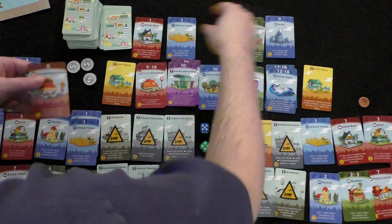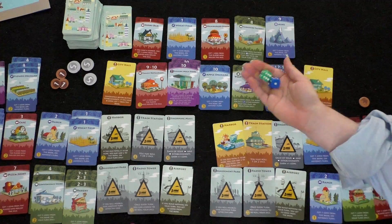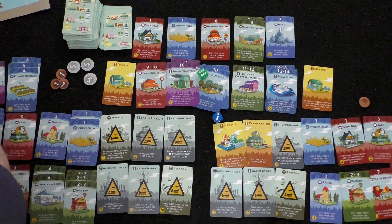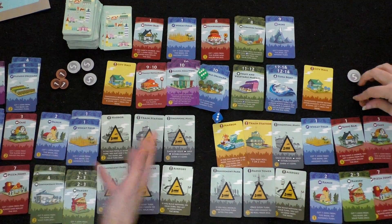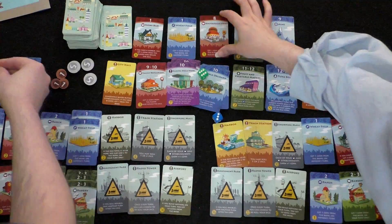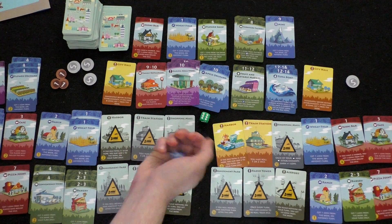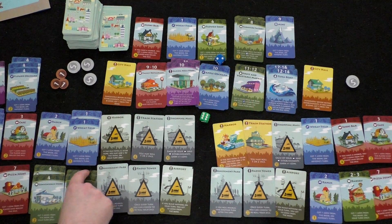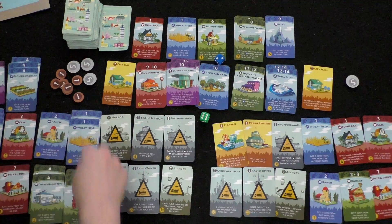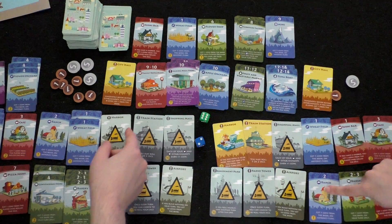Player two rolls two dice and gets a nine — his mine finally triggers: five coins from the bank. Player two spends one coin to buy a hamburger stand for eight. Player two rolls a two: three bakeries give three coins, ranch gives one more. Player one collects one from ranch. Player two spends one coin to buy the flower shop. As predicted, player two is fully invested in the flower orchard-flower shop combo.